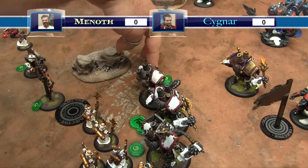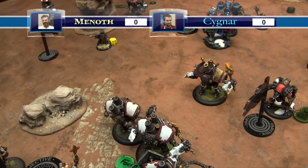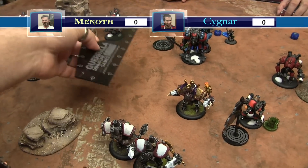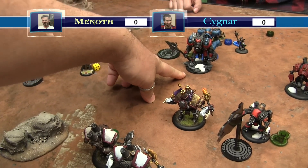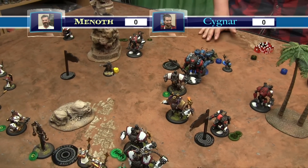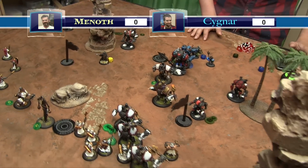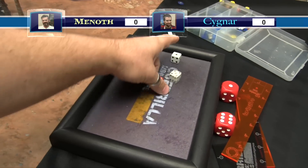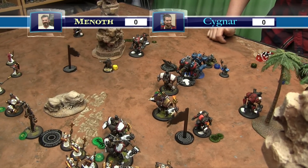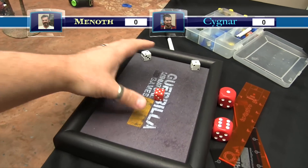A Crusader activates and tramples nine inches into position - he can trample, not charge, since he has parry. Uses one focus to trample. Buys a mace attack - needs fours to hit, lands it. POW 19 damage - seven to six. Second swing hits, dice minus one, one to five. Synergy up to two. The Fortified Crusader runs twelve rather than tramples since trampling is a straight line.